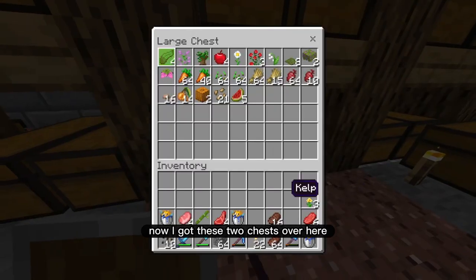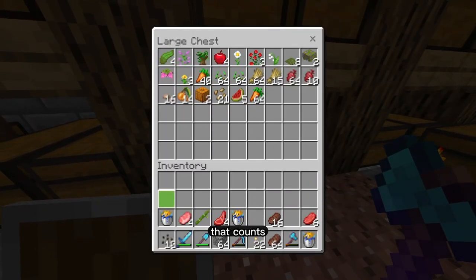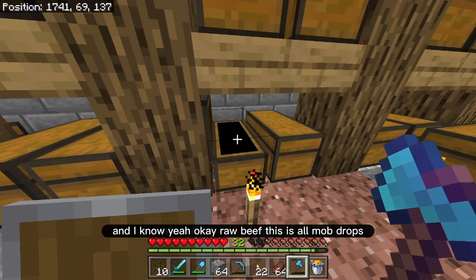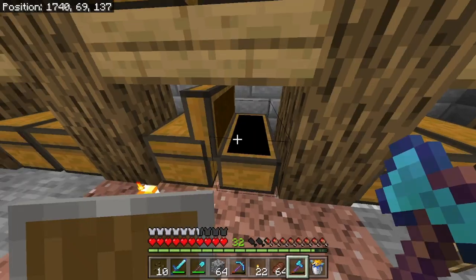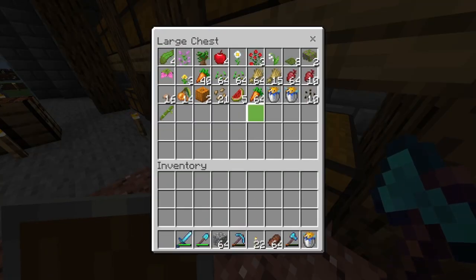Now I got these two chests over here. I got the dandelions — that counts. And then I'll put the puffer fish in here. Okay, raw beef — this is all mob drops, so I'll keep that stuff in here. And my melon seeds and my bamboo. Okay, very good.